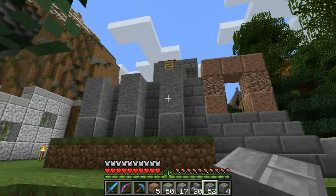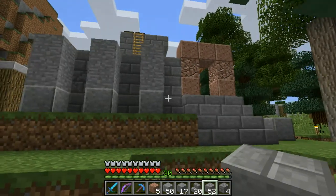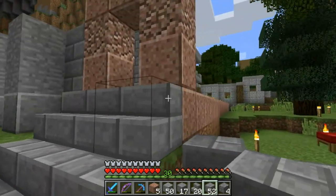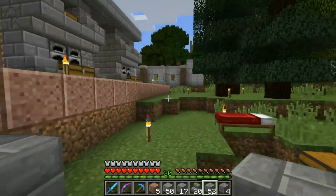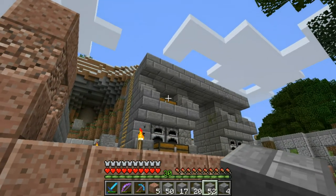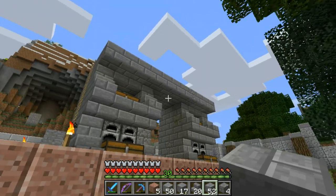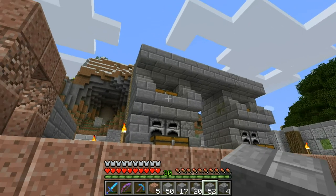As you can see, I think it looks quite well. We cannot see all of it today, but in the next episode - in one or two days - I will finish all the sides, I will finish the ceiling, I will probably decorate the stuff a little bit. And yeah, we can have a little party because then our auto smelters will be finished and we can start smelting a lot of stuff.